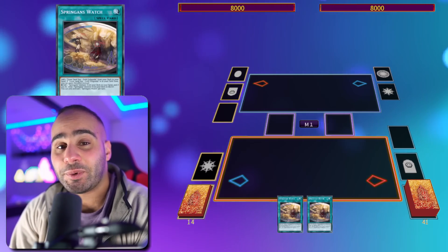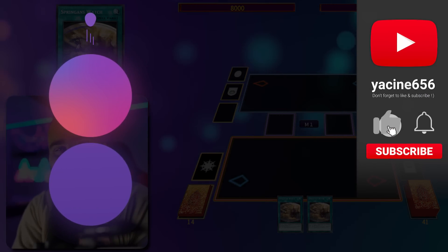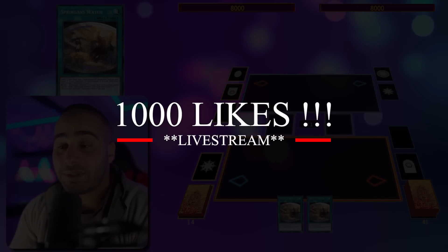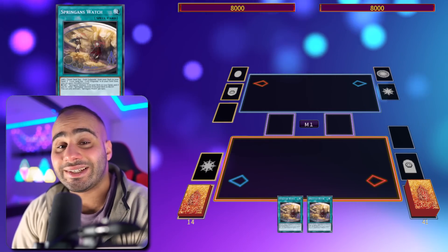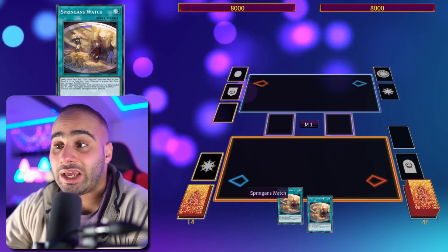Today I'll show you guys four combos on how to properly utilize this deck featuring the new support. Please smash the like and subscribe button. Deck profile will be up tomorrow, and as soon as we get 1000 likes I'll be making a live stream on this deck. Alright, combo number one — my hand is not the best, all I have is Watch and a Spriggans card.